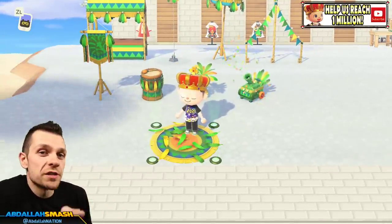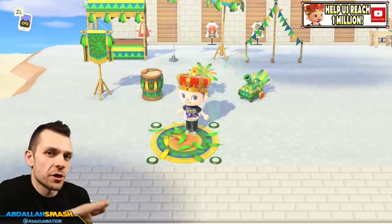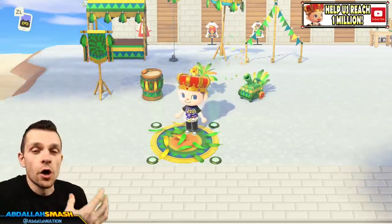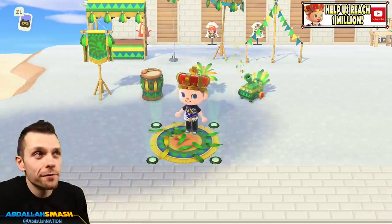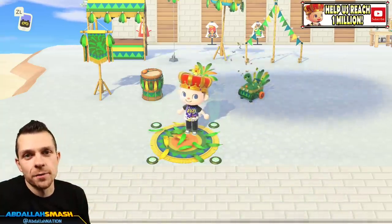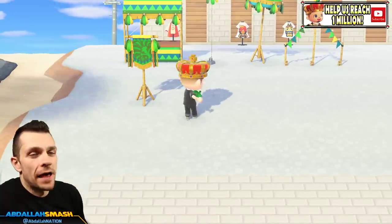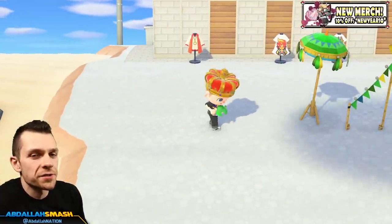You'll notice that all these items are green on my game, but other people's islands may be different. Every single person's island has a random coloration assigned to all of the items they can purchase for the Festival set. Mine was green - we have some people that have red, some that have blue, some that have pink or purple. This is going to encourage a lot of trading and/or customization.